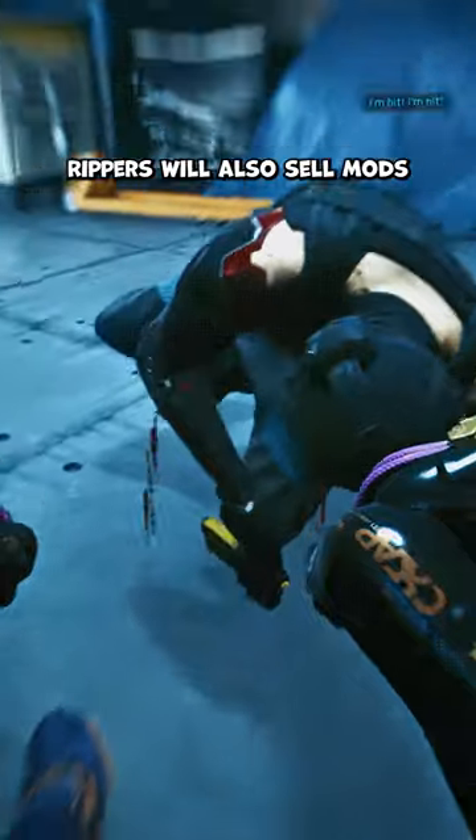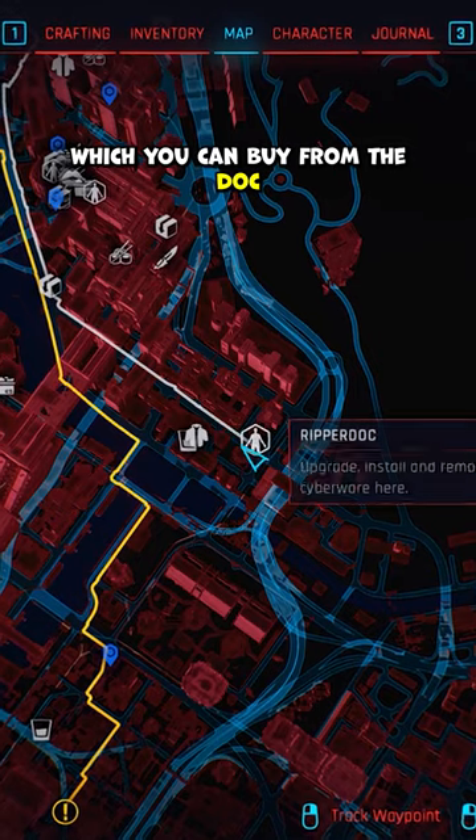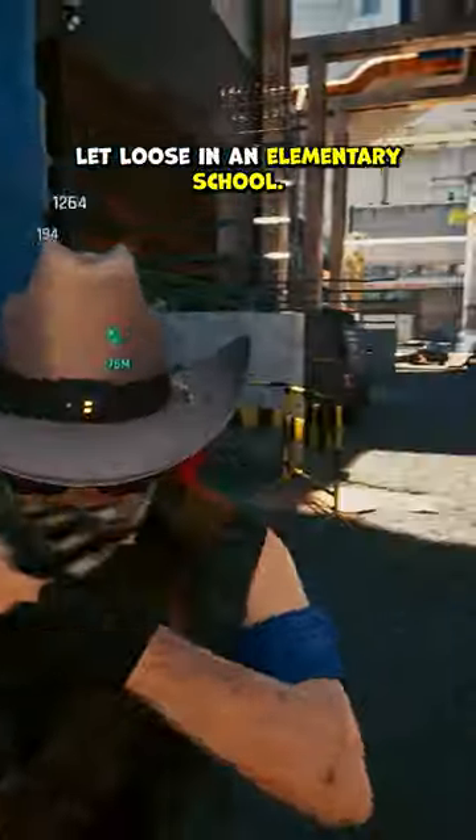Ripper's Walls will sell mods that increase damage and add bonus effects. I went with Animal Knuckles, which you can buy from the Dock in Watson. Fighting is simple — get in there and start swinging. Trust me, you'll feel unstoppable, like a roided Mike Tyson let loose in an elementary school.